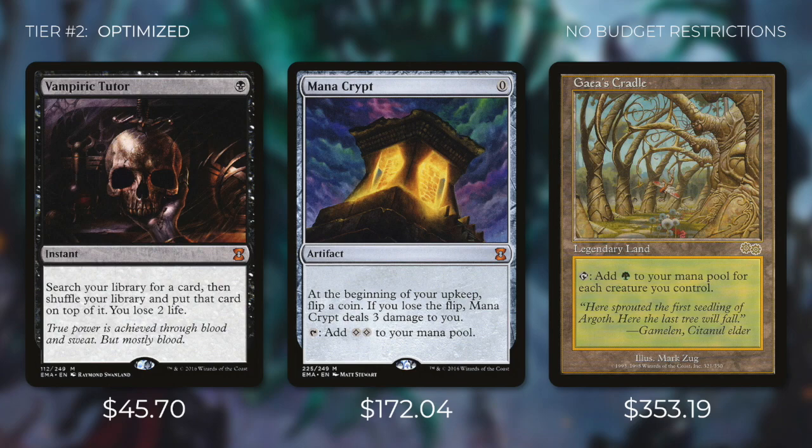The same is true for Mana Crypt — if it's going to be one of the best mana rocks in the deck, it has to be included at $172. And even something like Gaia's Cradle at $353 needs to be included if it improves the deck. An optimized deck doesn't take price into account no matter what that price is. If there's a card out there that would improve the deck but it's not being added because of cost, then it's not an optimized deck, it's a focused deck. Focus decks have budget restrictions and optimized decks don't.